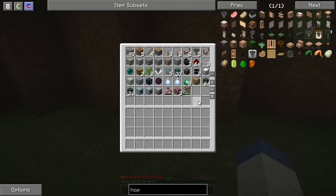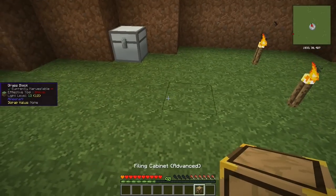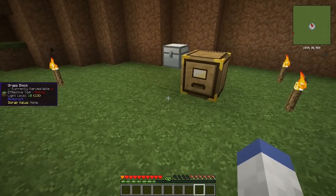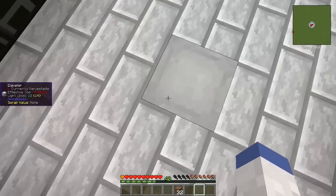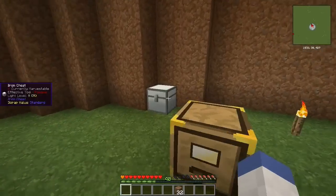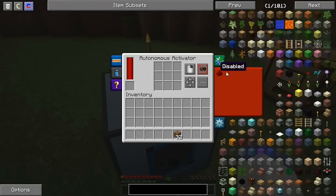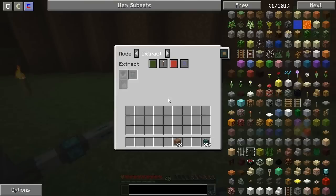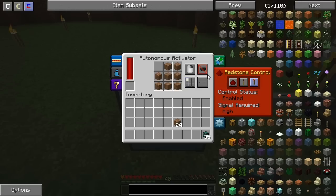We can get a lot of EMC from this if we do it right. Initially I was going to set this up where I had to watch it, but I think I'm going to allow the bags to only go into one slot of the autonomous activator. So I'll grab one of these, turn this off for now, grab some cable, and set it to extract. Once I turn this on it'll fill up, and I want to use first slot only with sneaking.